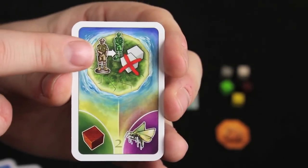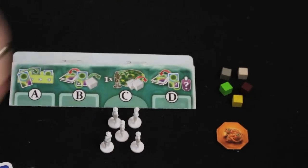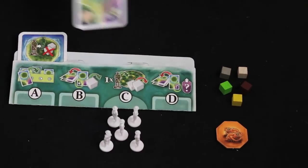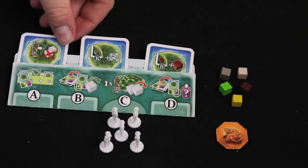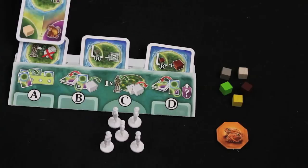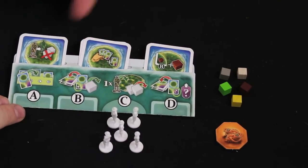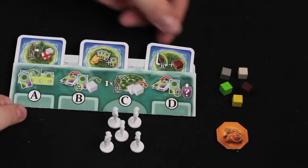Phase A is revealing a card's ability and then putting it into your card slot. You have three spaces in that area. Once you come up to your fourth turn and reveal a card in Phase A, you have to choose which one to cover up, because you can only have three abilities active at any one time, and you cannot have two of the same ability showing.